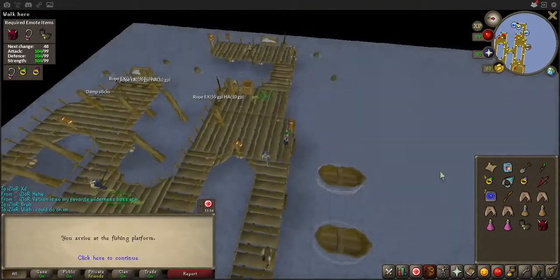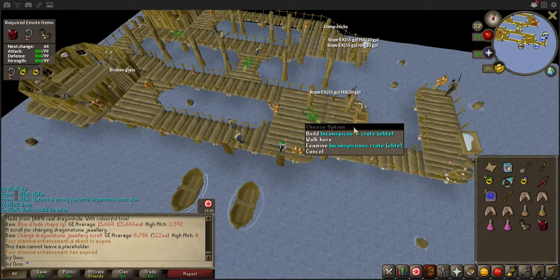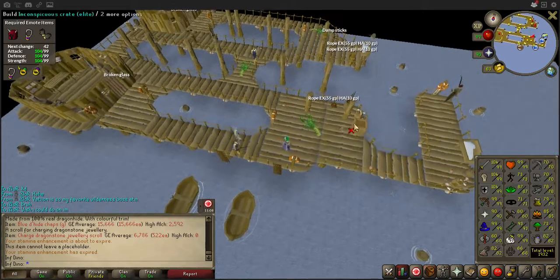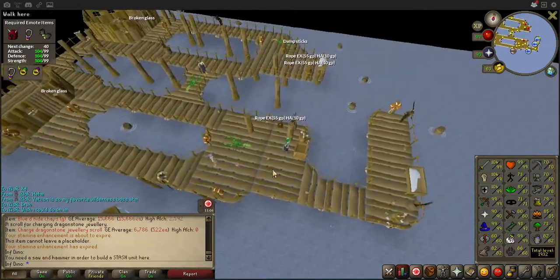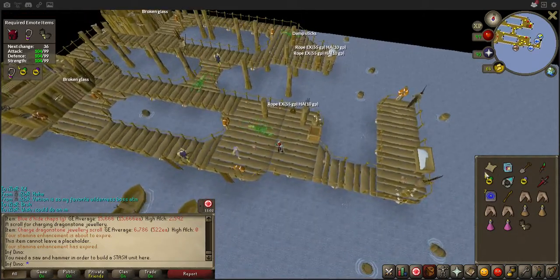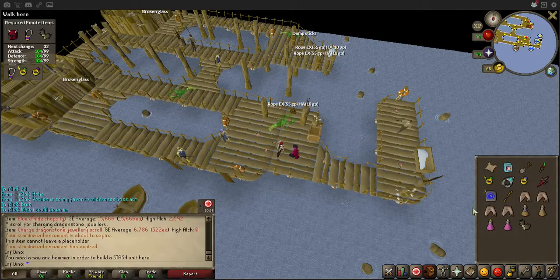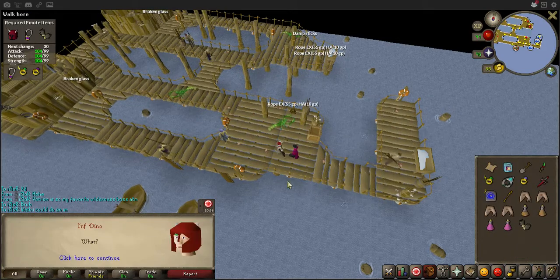Okay, yes — dance here. I've not actually built this and I've not bought the stuff to build it, so rip. But regardless, it said we have to dance. Because it's an elite clue you don't have to fire anything.